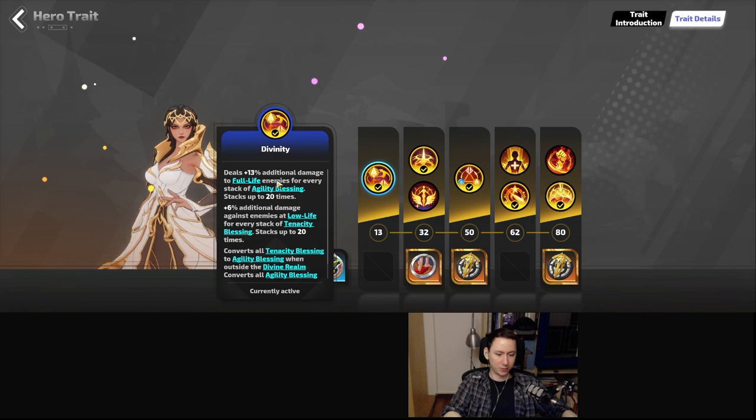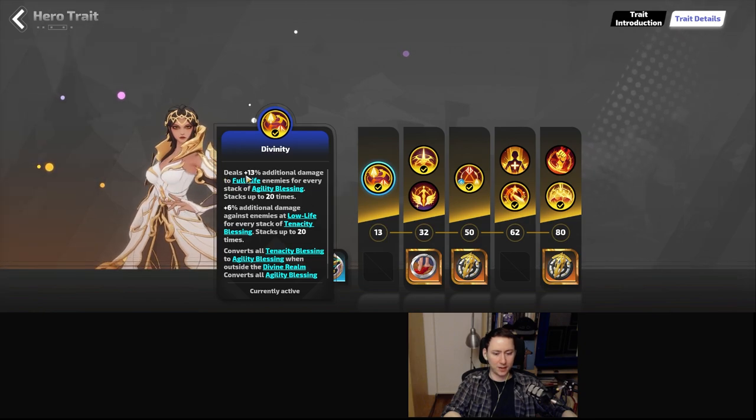We will deal additional damage to full life enemies for every stack of agility blessing, stacking up to 20 times at 13% additional damage. This is multiplicative — every time you get one additional stack, it multiplies everything you had before by 13%. It's not additive with each other; every agility blessing is multiplicative with each other. So it's just insane.